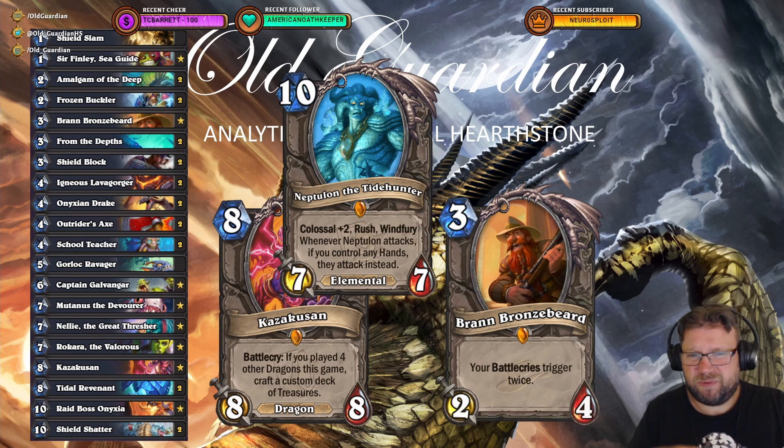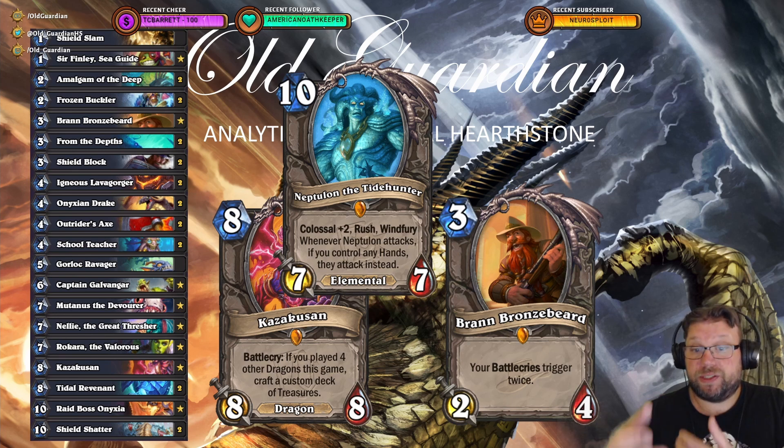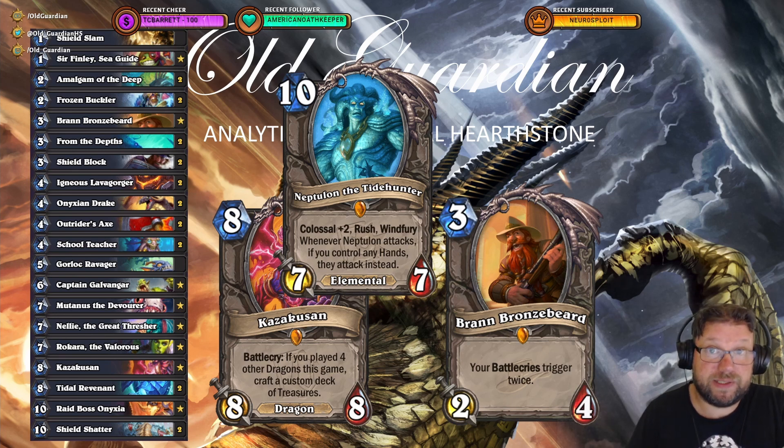Overall, my plan with both of these decks is to use the new Battlecry effects for Warrior as new ways to make use of Bran. Bran is already used in some lists and looking pretty good, and especially when you're able to add more Battlecry effects, you get more value out of Bran and hopefully can make more competitive lists. Those are my main thoughts about Warrior for Throne of the Tides.